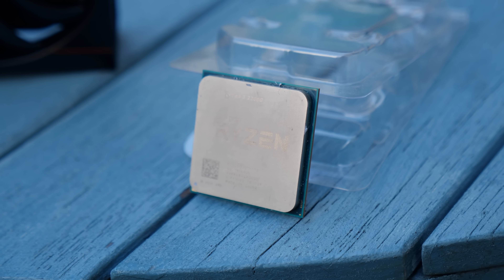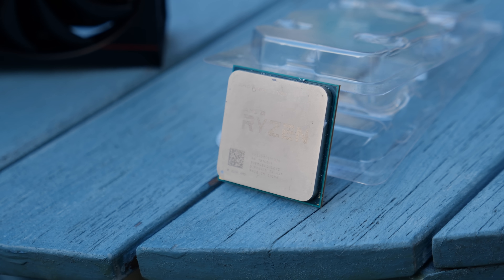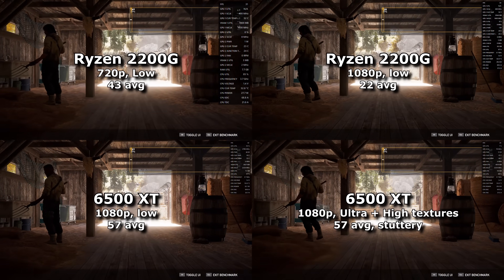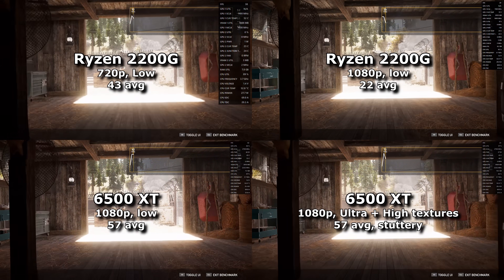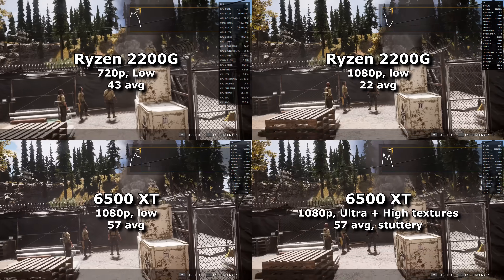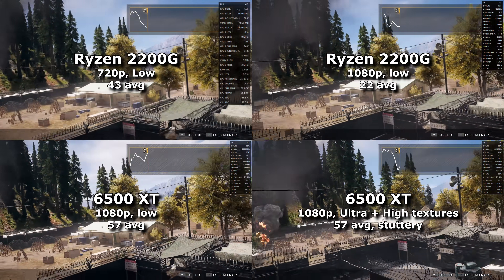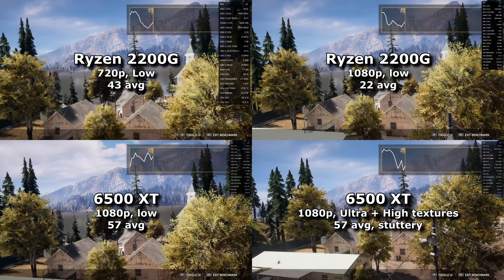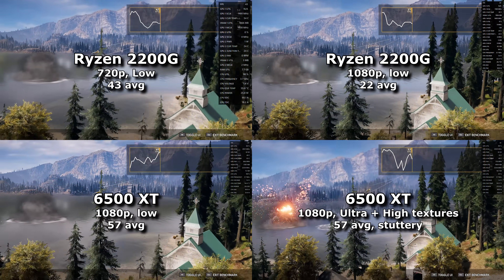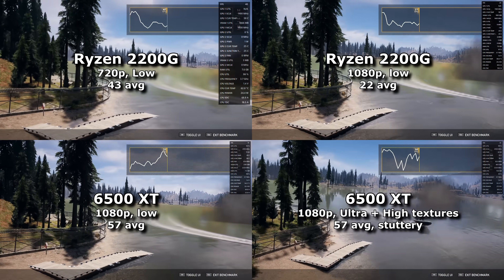So this video will cover the results I got from that processor before it failed on me. This is not going to be your usual benchmarking video, because I have nothing to compare these results to — so it's going to be me running this PC through a series of games and telling you how I feel they perform, to see if a 6500 XT will bring these older systems into the modern era, or if it's time to upgrade the CPU as well. Everybody, rightly, benchmarks new graphics cards on newer systems, but I lack the resources to compete with these kinds of reviewers, and honestly I think a video series testing it on older stuff might actually be more interesting anyway.